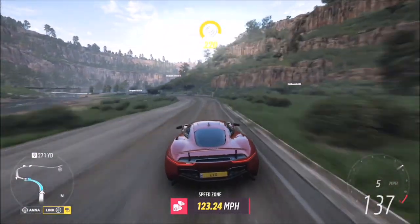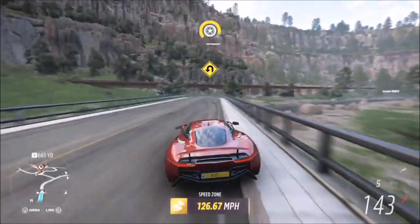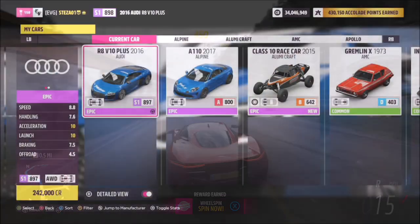This first run was from the right-hand side using the Jag, and I got a speed zone score of 126.67 miles per hour, which is above the three-star target of 125 miles per hour.